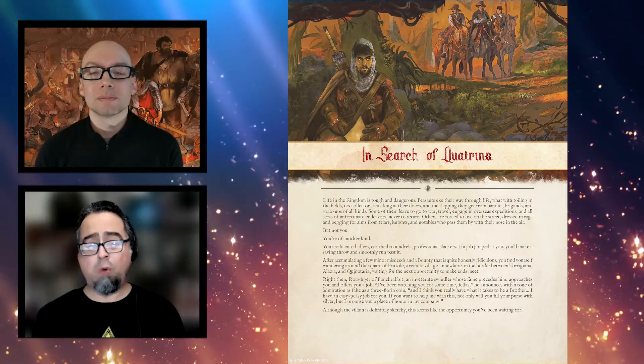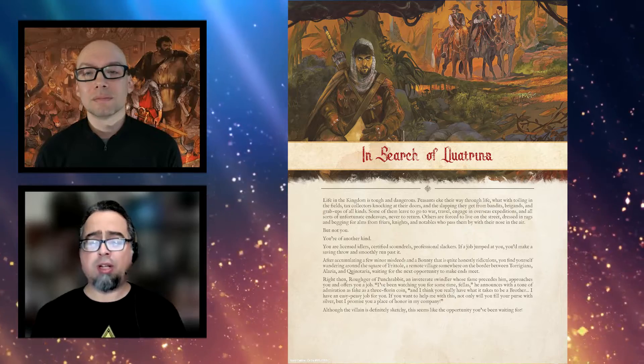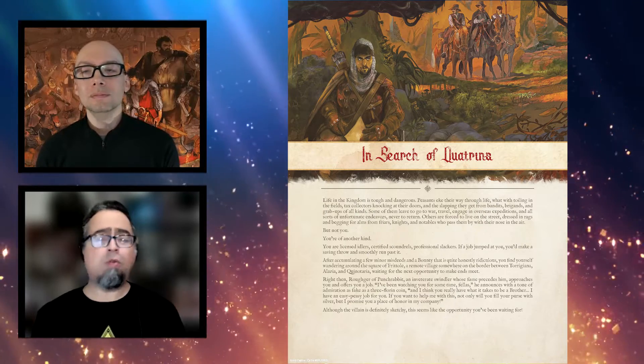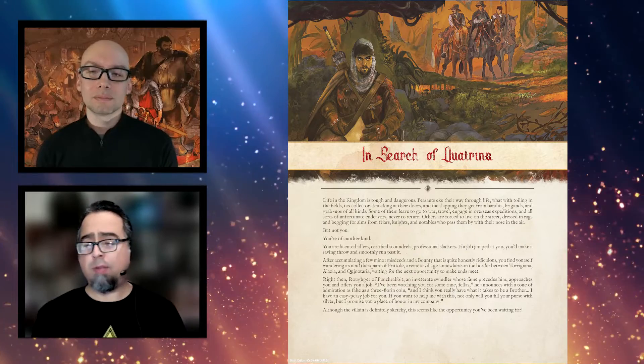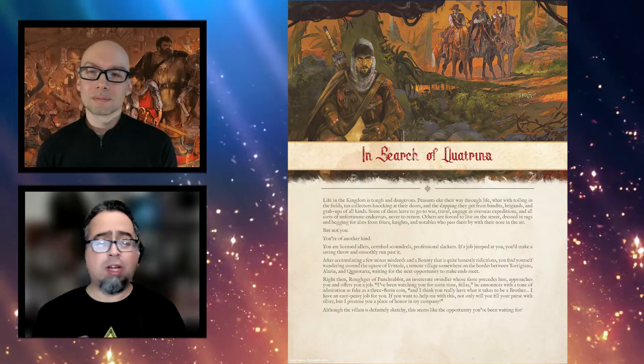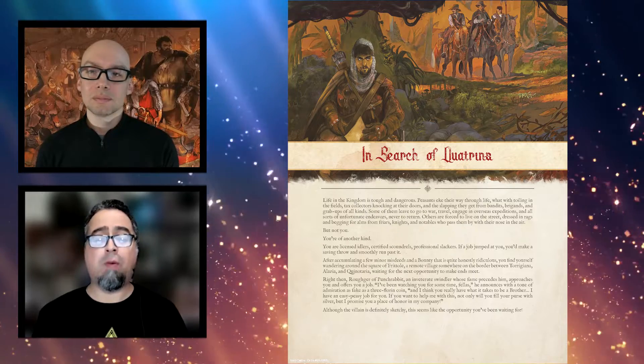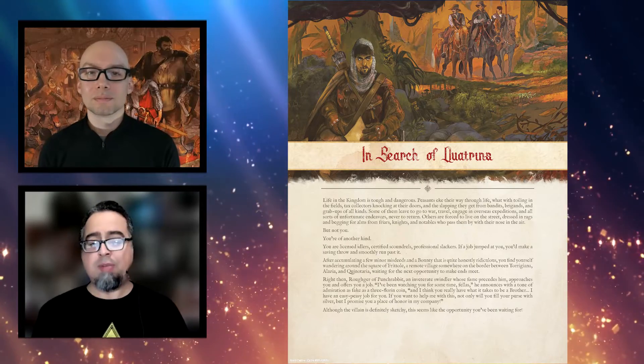Chapter 6, In Search of Quatrons, is a 30-page collection of seven adventures made for those not only new to Brancolonia, but new to role-playing as well. The adventures are easy to understand and different enough from one another to give you a full sense of what this book offers.